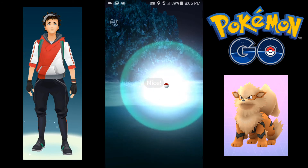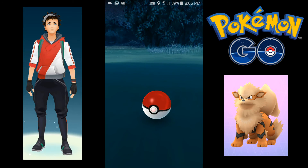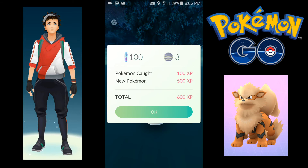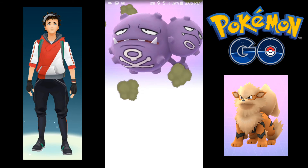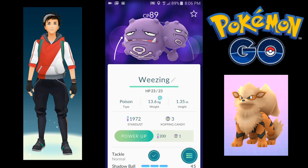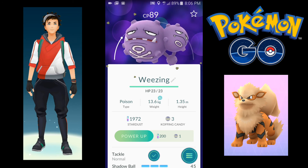Nice. We got a Weezing — easy. This is new. What a weird Pokemon. Extra large. Koffing candy. Maybe we can power up this guy pretty good.